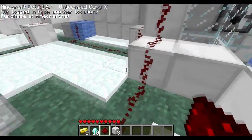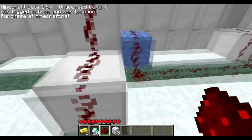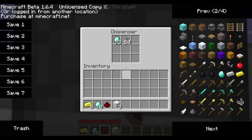The redstone comes to this one, activating the dispenser which only has diamonds, and goes further to this one which also only has diamonds. And then we have this one which has an arrow and a diamond.